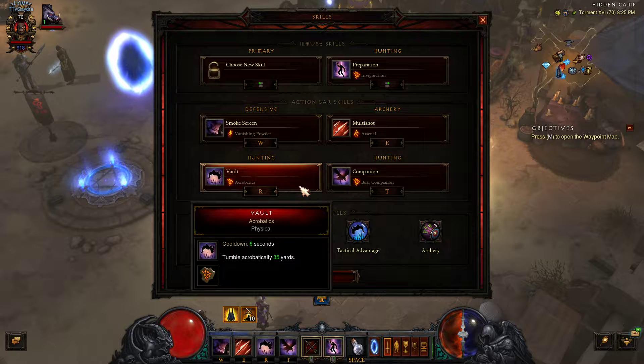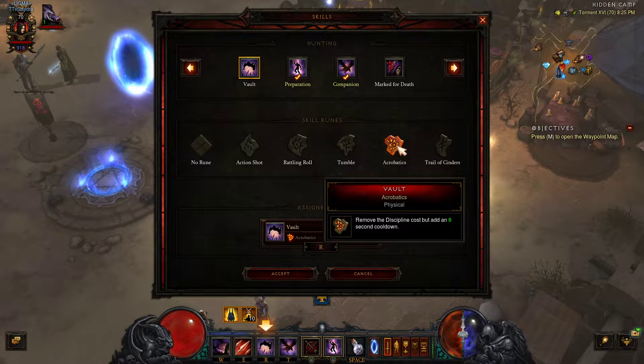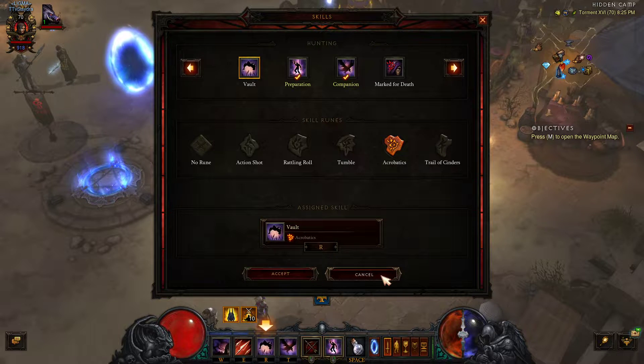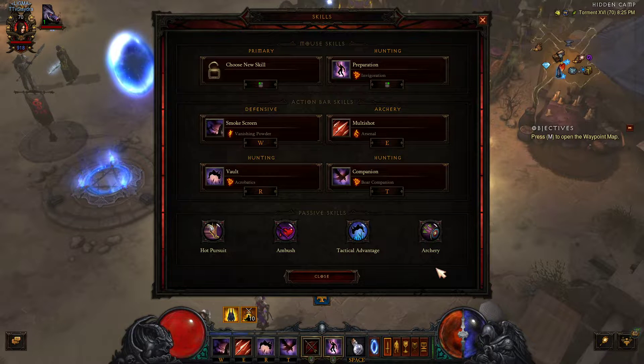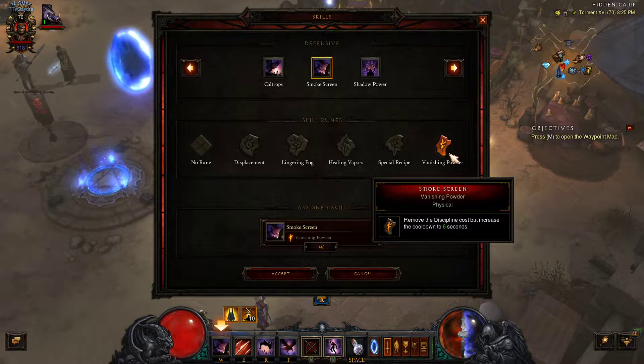Vault also ignores unit collision, and Illusory Boots also allows you to ignore unit collision going through enemies. I'm running Acrobatics because it removes the discipline cost but adds a 6-second cooldown. If you have the Ring of the Zodiac in your cube or equipped, you can just activate it again. With Smokescreen, we have Vanishing Powder, which removes the discipline cost of Smokescreen.